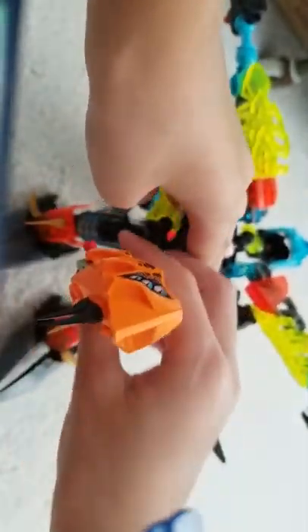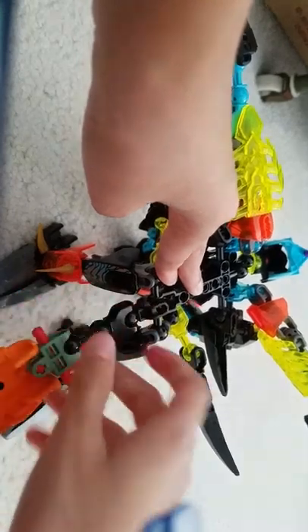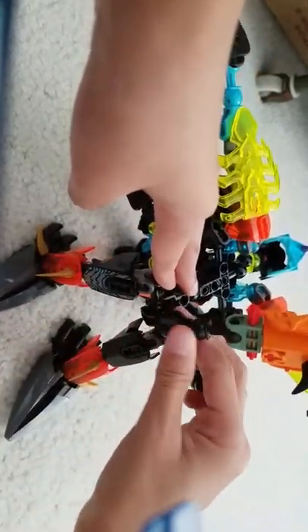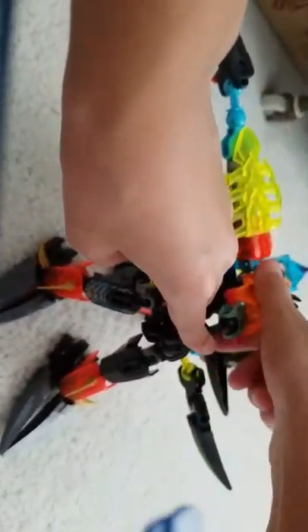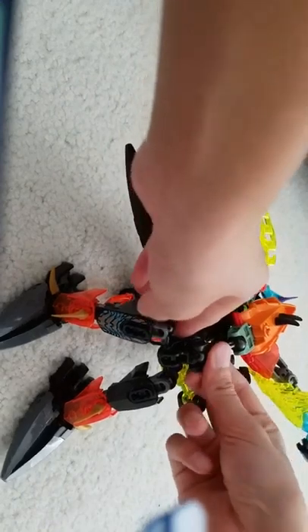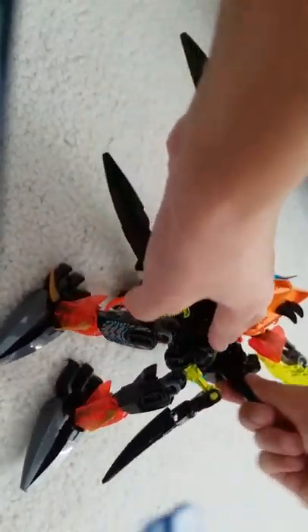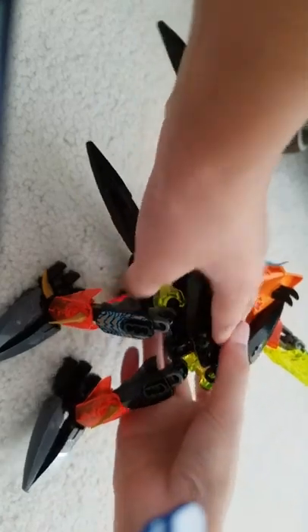And then flip this. Make sure this part right here is standing, and then do it like that. But if you want to make it lay down you can, but it won't lay down all the way or else it'll fall off. So grab this spike right here, put it like this. And then grab Tyrannosaurus stuff, put it right here.